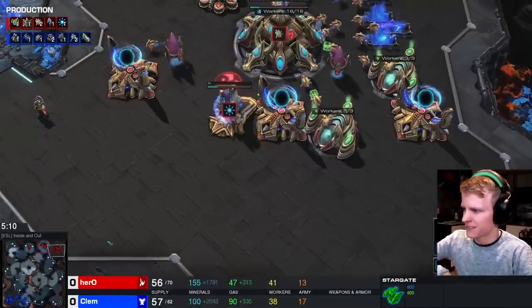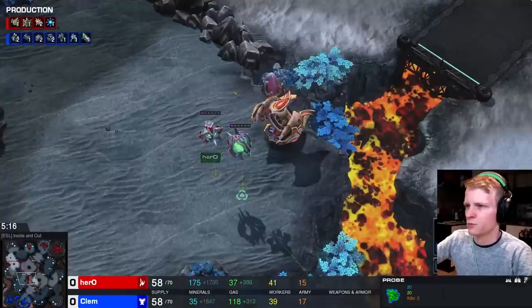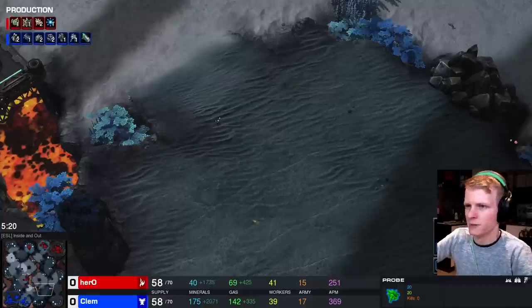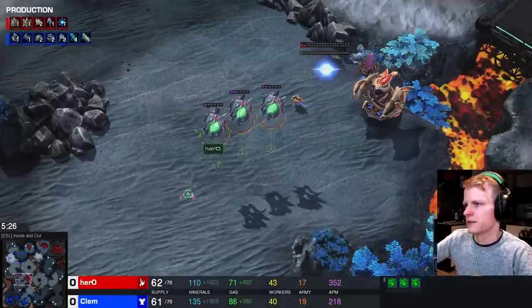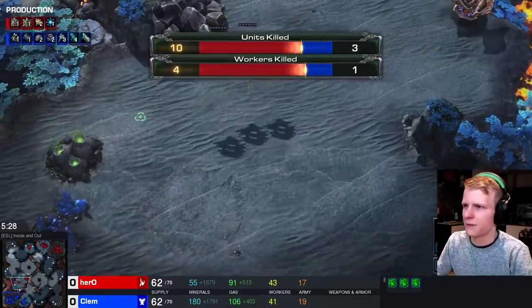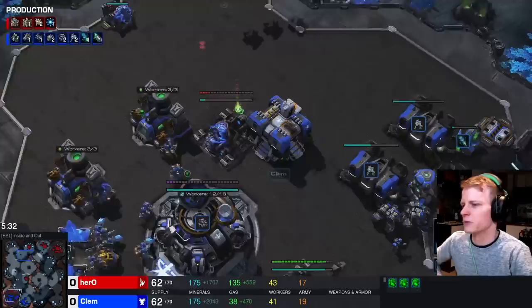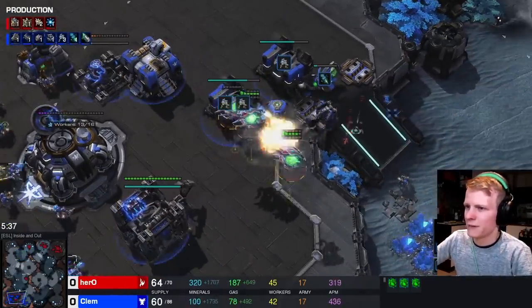He finally gets Blink started, begins warping in Stalkers at home, and sends a probe out to proxy a gateway. This can be placed at the Stargate location, but if that gets discovered, you can build another pylon and gateway elsewhere. Now he has 3 Oracles — looking at workers damage he's only killed 4, but he's done a lot of damage to the army, and that's really what matters.